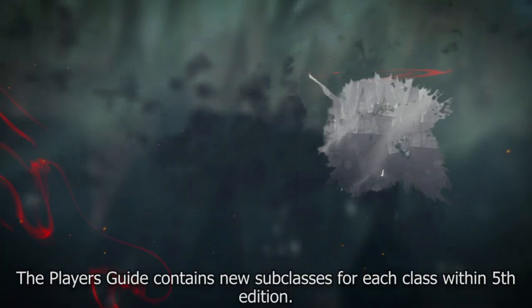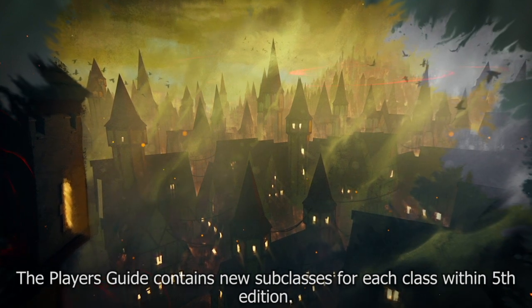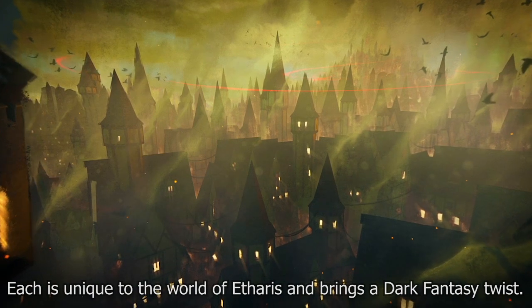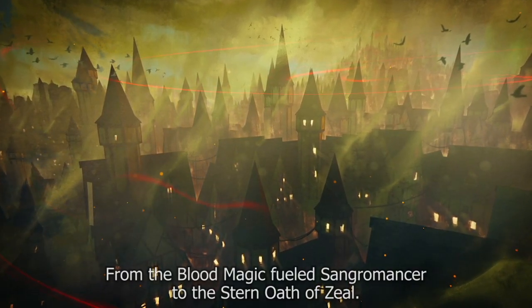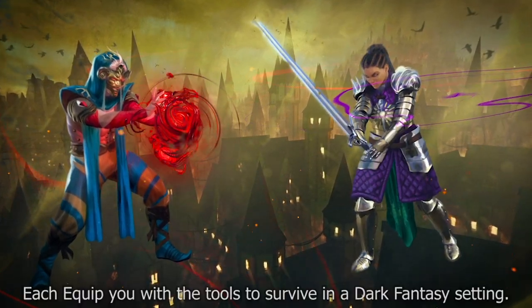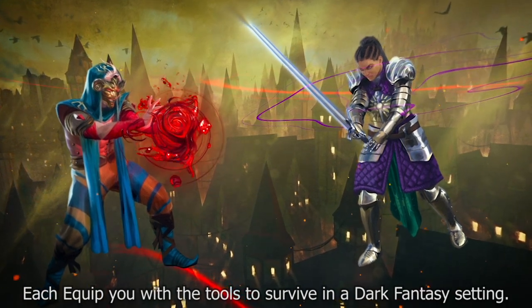The Player's Guide contains new subclasses for each class within 5th edition. Each is unique to the world of Etherus and brings a dark fantasy twist. From the blood-magic-fueled Sangromancer to the stern Oath of Zeal, each equips you with the tools to survive in a dark fantasy setting.